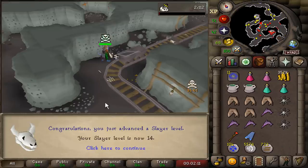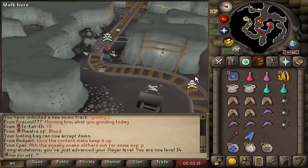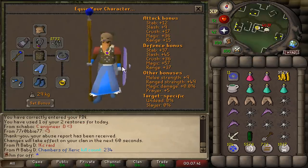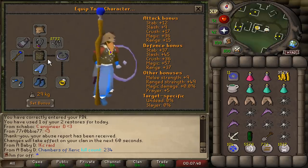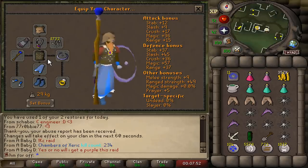I decided to do this Slayer task — 14 Slayer — just to throw people off. I don't really plan on doing Slayer now, it's too early for my account. First ever task completed! I want to try something very early on this account: do one Barrows kill count. If I get something, that marks whether this is going to be a lucky account or not.